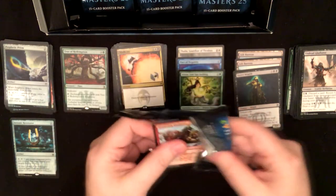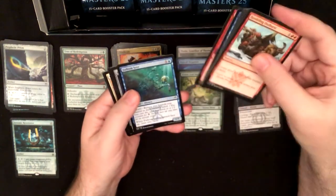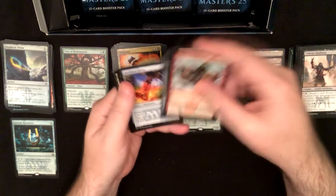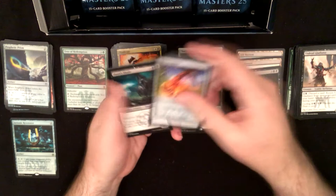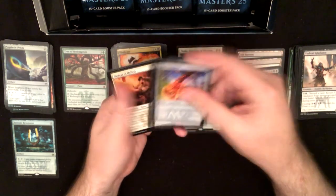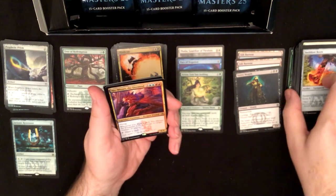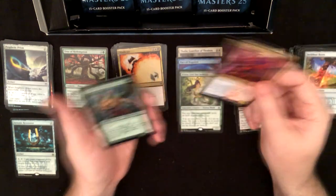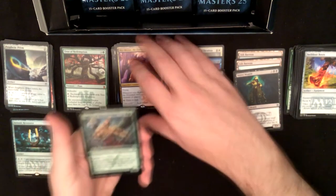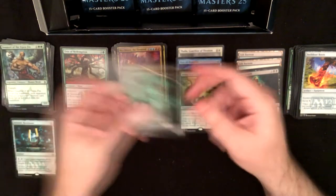I just hope we get a good mythic — come on! Hopefully we'll get at least two mythics. Swiftfoot Boots, Swiftfoot Boots, Ihshan's Shade, Ordeal of Heliod. Niv-Mizzet the Firemind — bolt rare. Emmara, Soul of the Accord foil and a spirit token.